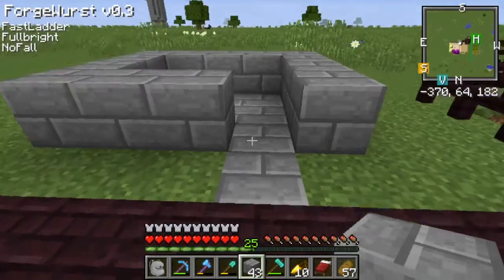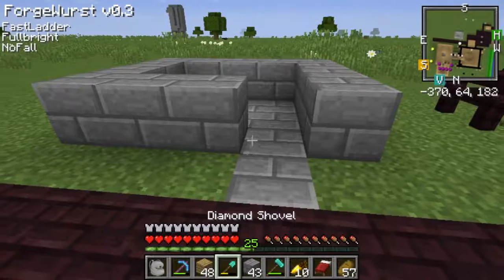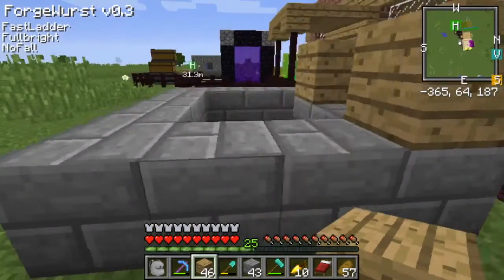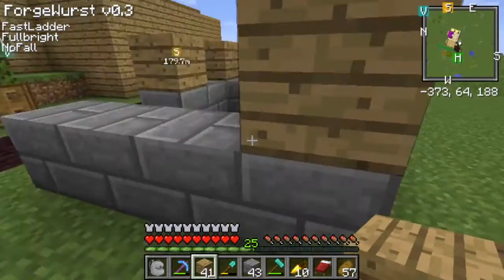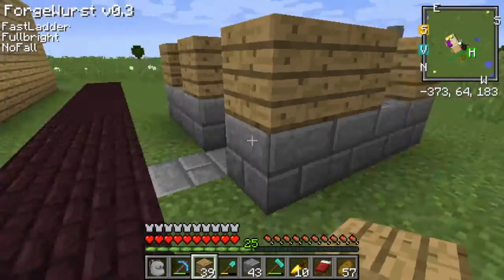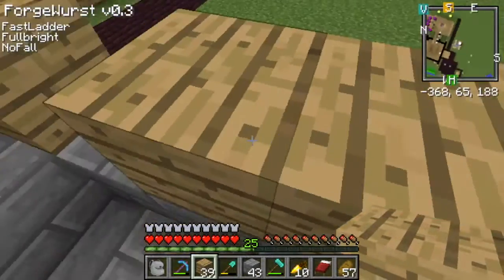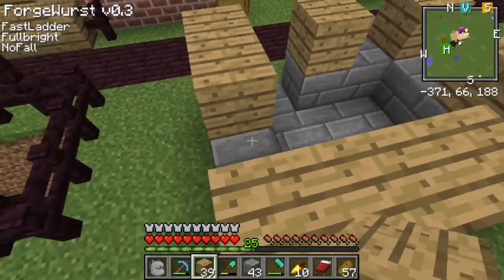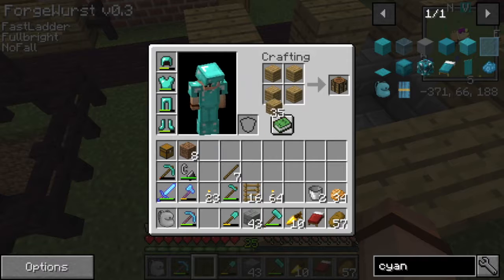Just put a little tiny thing there, and then let's put in a couple more windows — there we go. And then the rest was just stairs I believe. Let's see — we don't need to create a crafting table right now.